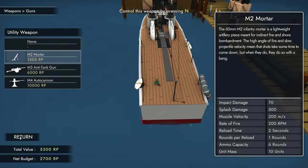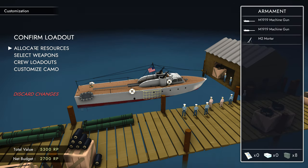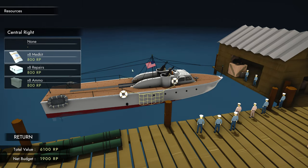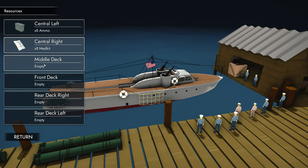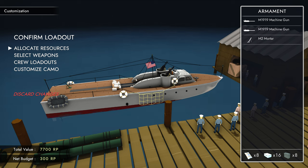I might try and put a mortar on the back and see if I can figure out how to use that today. What does that leave us with in terms of cash for the crew? We're going to need some med kits — these little white bags here. They're essential for healing people when they're injured. Middle deck, I think we're going to go for 1,600 in repairs — just enough, leaving me with 300. So we've got repairs for the boat, ammo for the guns, and medical kits to heal the crew.